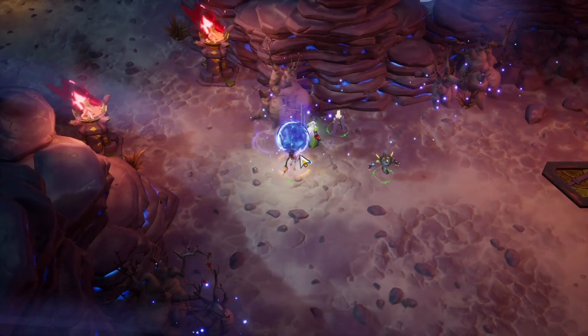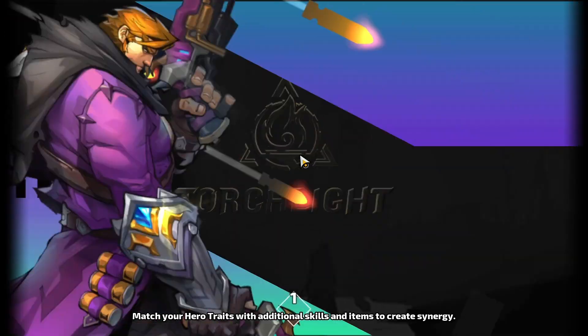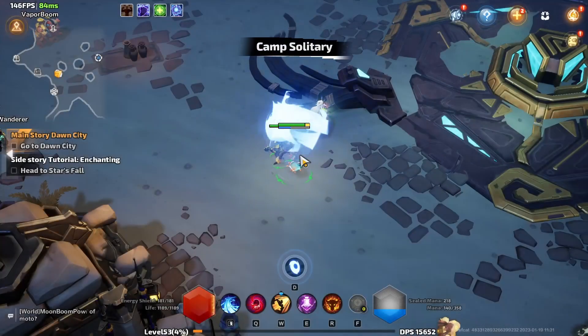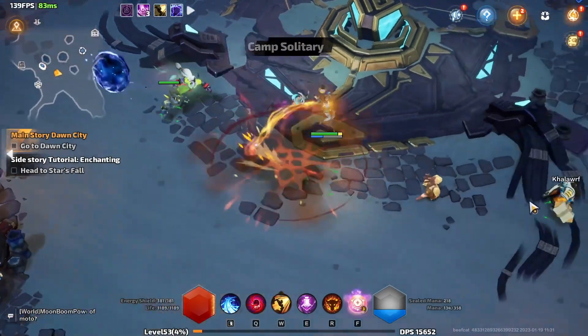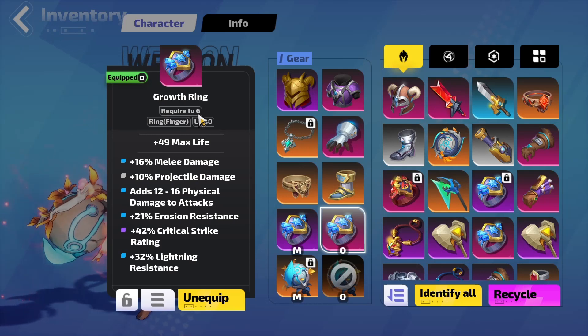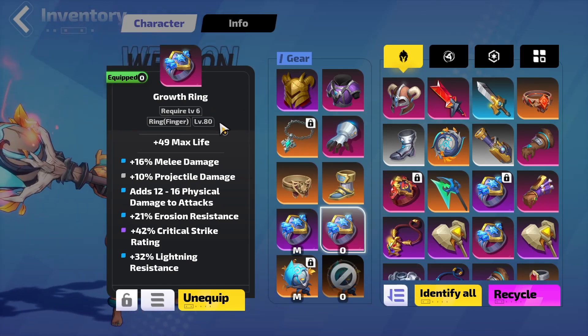Good leveling items. Leveling items in this game are really good, specifically for one main reason. Things like jewelry — if you can see here, it says requires level 6 but the item level is 80. So what this means is, if you have another character leveled already, assuming you're not a fresh start...